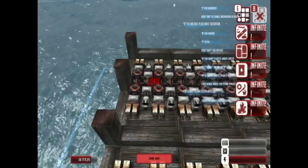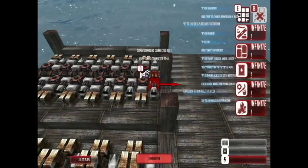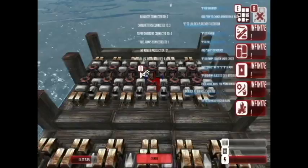This is the engine block here, and obviously we've got the 11 crankshafts going down the middle as per pretty usual. From the engine block, if we go out one, we've got a carburettor and a cylinder alternating all the way down each side.